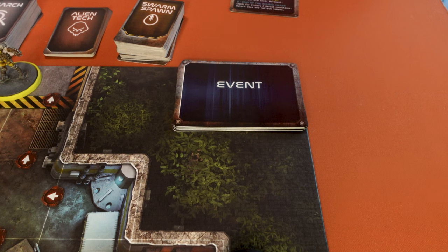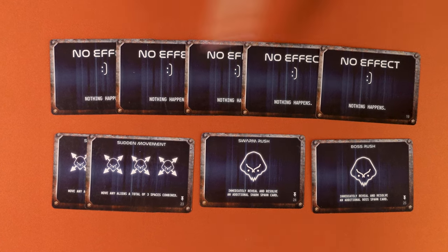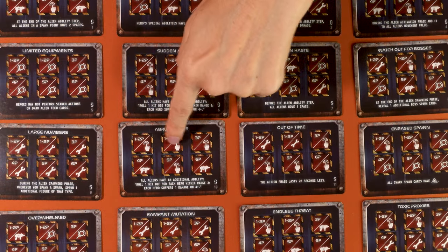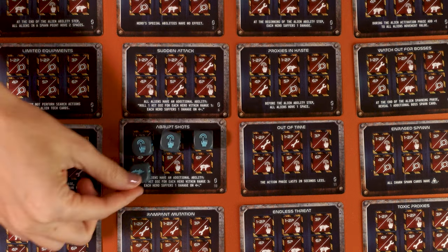The game is played over a maximum of eight rounds and each round has five phases. Each round starts with the event phase. Reveal the leftmost or top card of the event track to discover the event of this round. There are three types of events. Cards 17 to 21 have no effect. Cards 22 to 25 are immediate effect events — they make you add one boss or one swarm spawn card or move aliens three spaces. The third type is only for medium and hard difficulty levels: ongoing effects. Cards 1 to 16 show effects that remain in play until resolved. These six slots list action dice you need to allocate during one round to resolve the event. The more heroes played the more actions you need to resolve — here for a four player game we need to resolve these four.